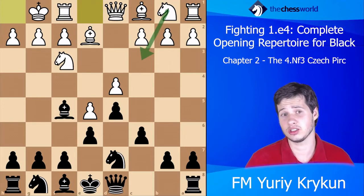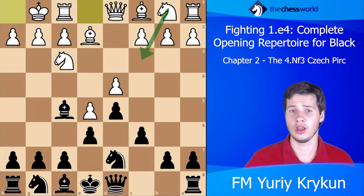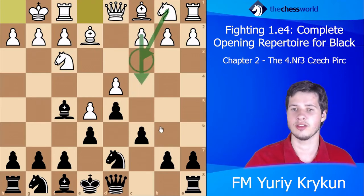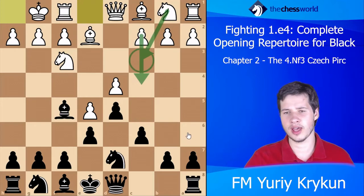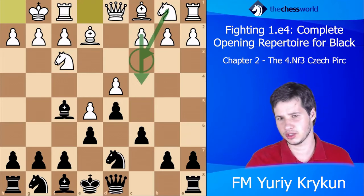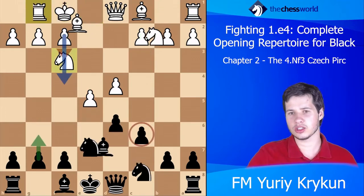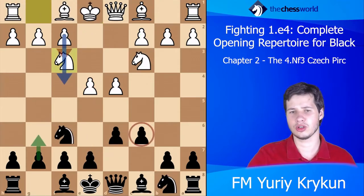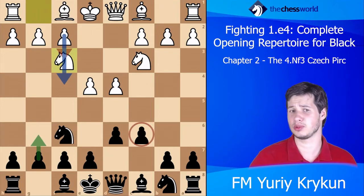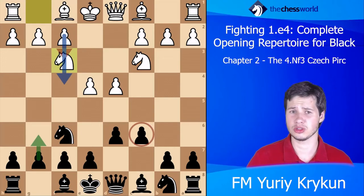It's not really clear what the knight is doing on c3 because white doesn't have any ideas related to the move c4 and the knight doesn't have anywhere to go. I love looking at openings from the perspective of philosophy — why, what structure are we looking to get, what type of positions, what pieces we want to trade, where our pieces want to be.